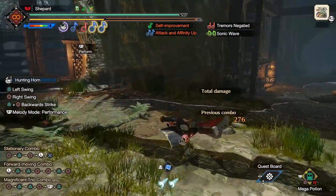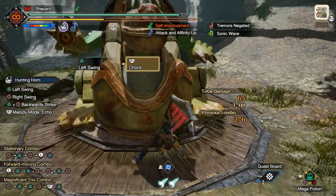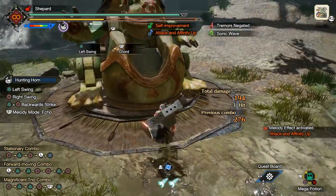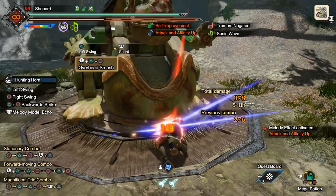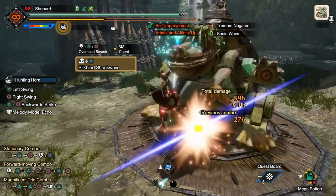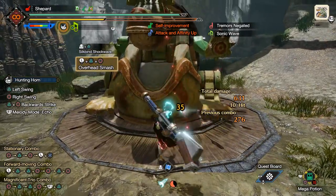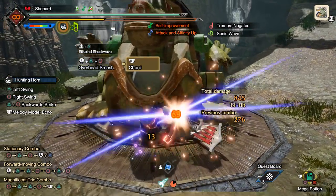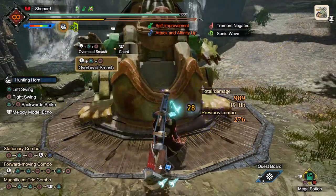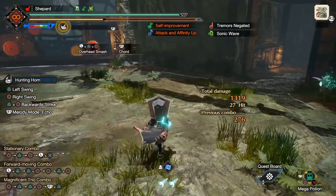If you want to use the other melody mode, make sure you've got Sonic Wave. In the other performance mode, normally you're just getting one hit of damage, but if your Hunting Horn has Sonic Wave, you get a little bonus hit of damage every time you use that mode. Keep it in mind if you've got Sonic Wave; otherwise it's mostly just preference.